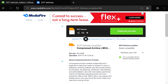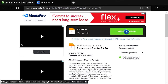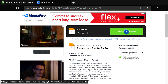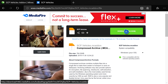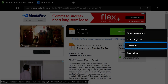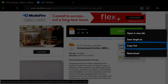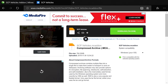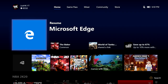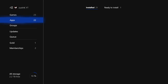From here, find the three-line button on your controller — it's on the right-hand side, also called the menu button. Press that and it should open up a page that says 'copy link' and other options. Press 'copy link.' Once you do that, we're done with Microsoft Edge — go ahead and quit it and go to My Games and Apps.